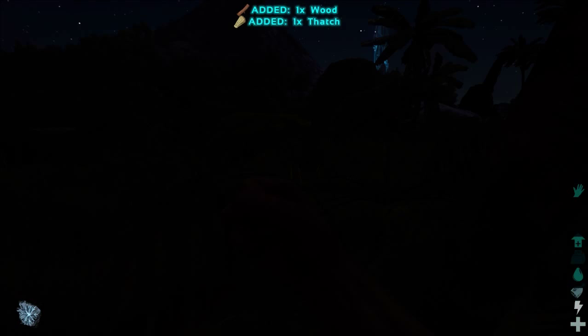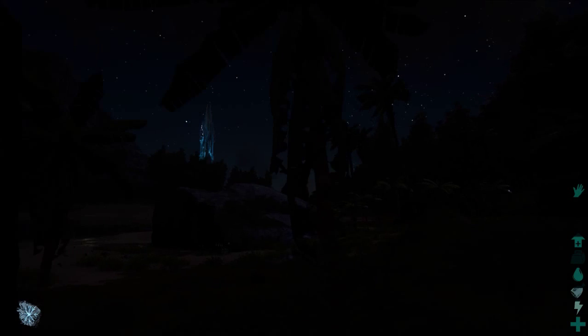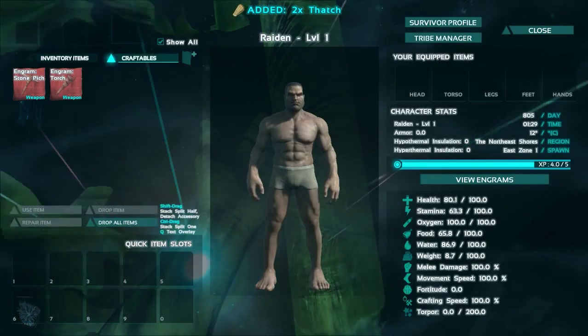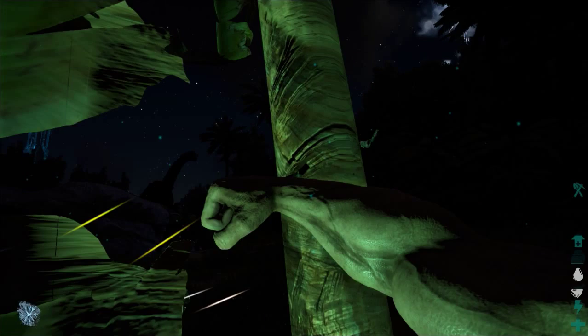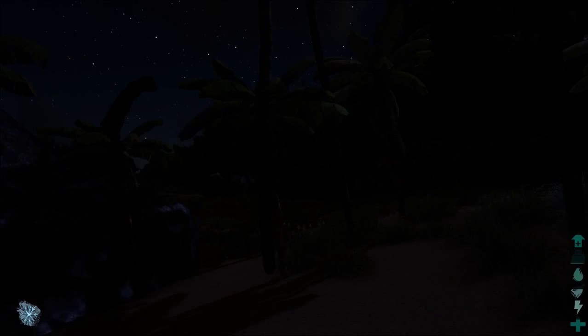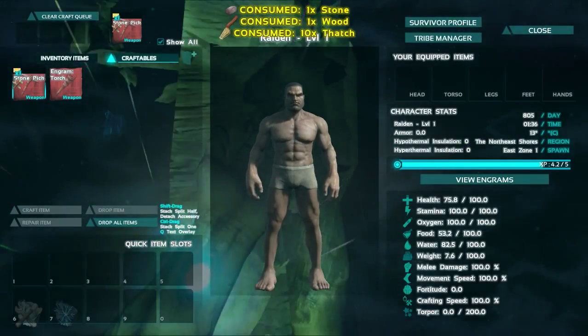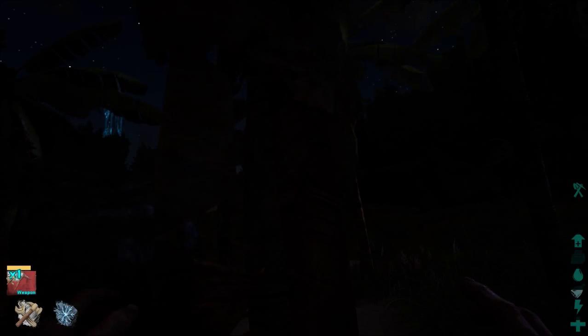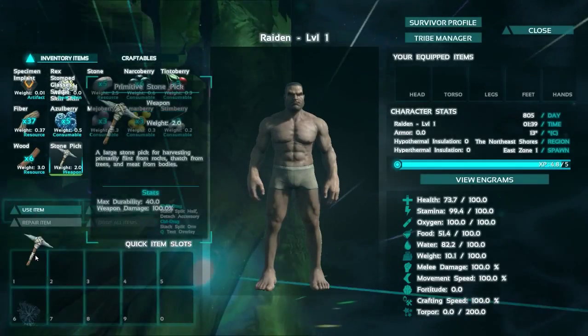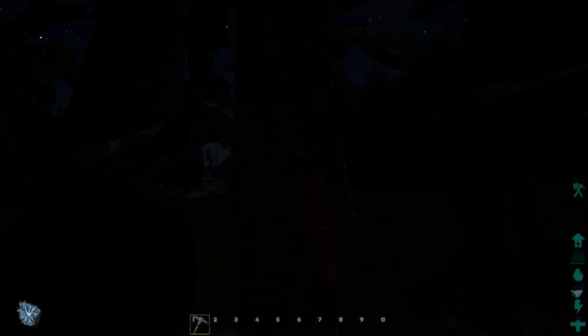I'm just going to continue to punch down these trees and collect some thatch. I might take a bit of damage here just to get the thatch - I need two more. Obviously, you can see it gets quite dark in-game. I recommend either having a torch, or what most competitive players tend to do is adjust their gamma setting on their graphics card - I can show you that in another video - so you can see a bit more in the dark.